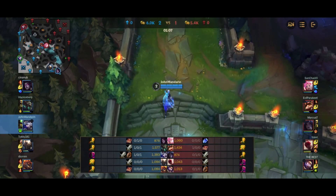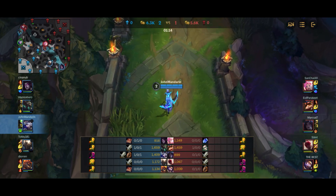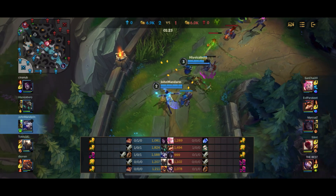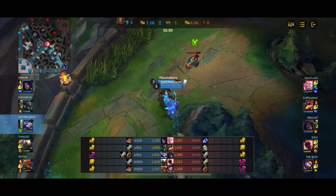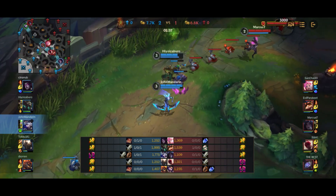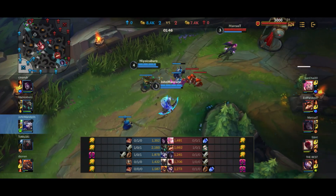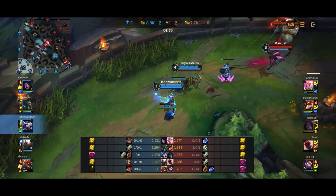A lot of times if Blitzcrank hooks you at level 1, you're not really going to die unless you're very badly out of position or they have a really strong level 1 ADC like Draven. Kai'Sa is most likely not going to kill you level 1, especially since I didn't let her pop her passive onto me — it only got up to 4 stacks. You have to read the scenario based on who your ADC is and who the enemy ADC and support are, and play by ear whether to use your summoners.